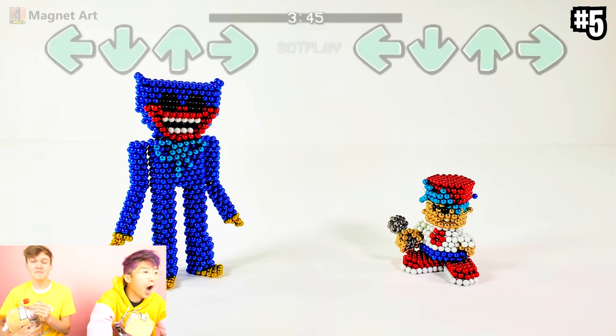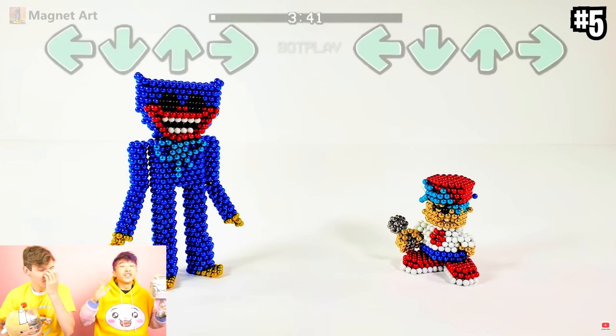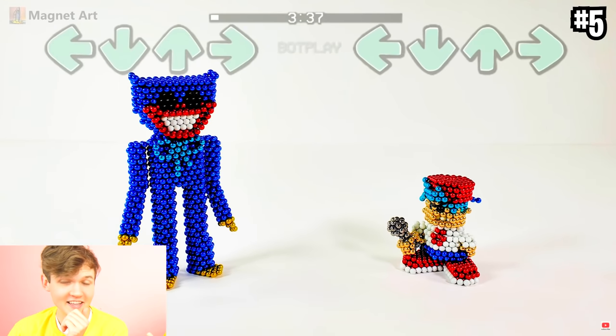Welcome to this episode of Huggy Box. Today we are reacting to the craziest Poppy Playtime Chapter 2 art ever. It's Magnet — Huggy versus Magnet Boyfriend. Dude, we love this song, guys. Do you think Boyfriend is going to be in Poppy Playtime Chapter 2? I think so, dude.